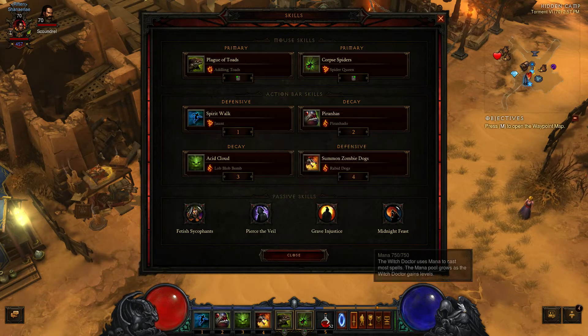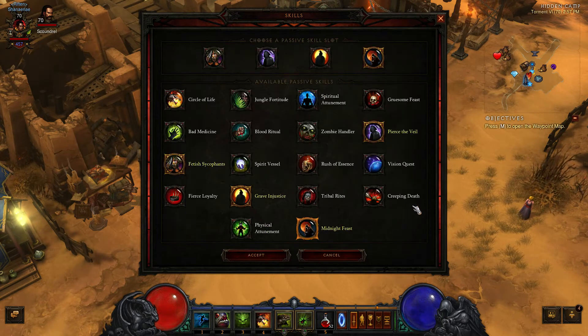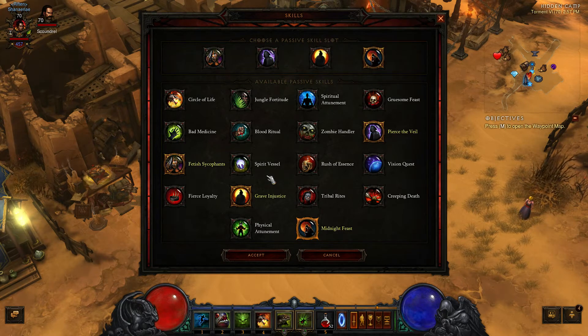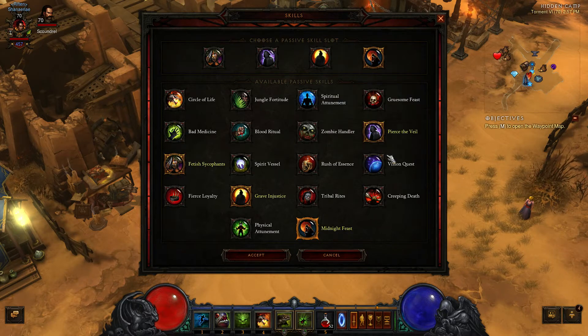Grave Injustice is a very good passive — you're going to get healing and plenty of mana back. For your final passive, the choice is pretty much up to you. I recommend Midnight Feast for that extra 50% damage increase on your zombie dogs. However, you can switch it up with Gruesome Feast for extra damage, or if you need extra survivability you can use Spirit Vessel. The choice is up to you — I would focus on Midnight Feast, Gruesome Feast, or Spirit Vessel.